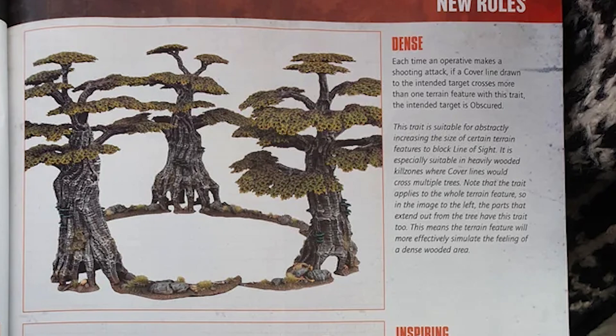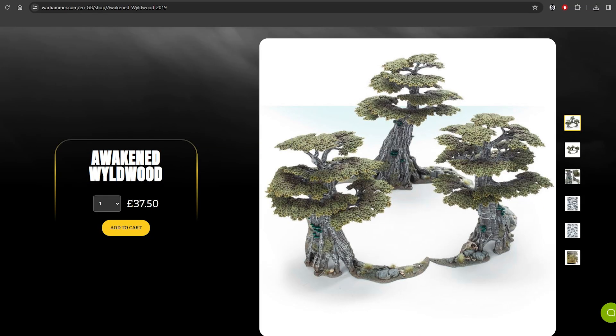For trees we could use the Awakened Wild Woods from Games Workshop. The only issue is they are quite expensive, but the good thing is you get three. I do have the old Silver Wild Woods which I prefer, but the Awakened Wild Woods are more usable for Kill Team. You could buy like three sets and then fill in with some random scatter. I would give these the Dense, Light, and Traversable traits — Dense makes it obscuring, Light is better than Heavy, Traversable lets you move through. Scatter the trees around, maybe add three Munitorum containers.